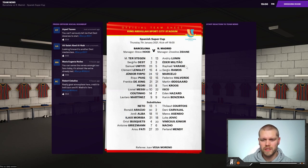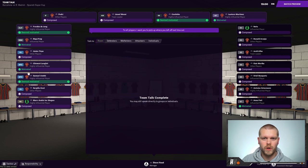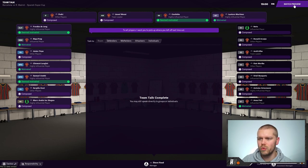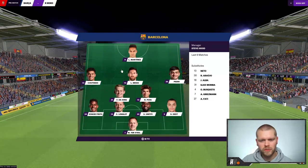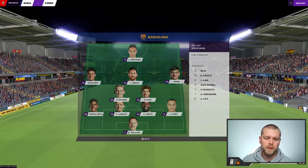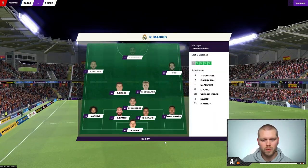Real Madrid aren't playing Courtois. They've got Militao, Varane, Ramos, Marcelo. Valverde is a very good player. Odegaard, Toni Kroos, Isco, Hazard, Benzema. Looking at this on paper, I think we've got the better team. Going into the dressing room with outstretched arms - I want you to pick up where you left off last time. That motivated Umtiti, Puig, De Jong, Coutinho, and Lautaro Martinez. It's good to see Lautaro motivated because he is scoring bags and bags of goals. Valverde is sitting deep, Kroos and Odegaard in front of him. Isco on the wide right will be up against Junior Firpo.